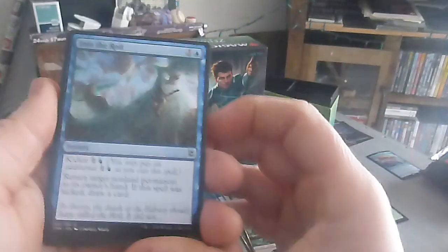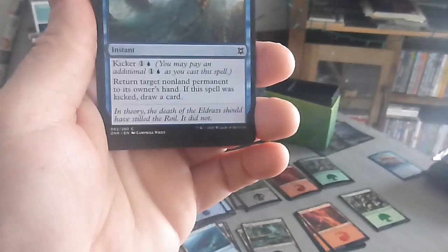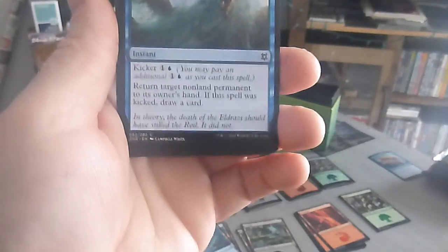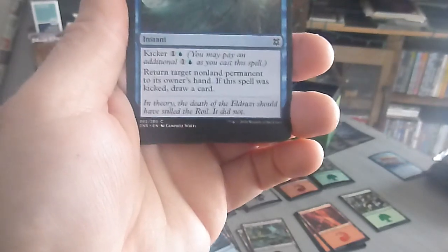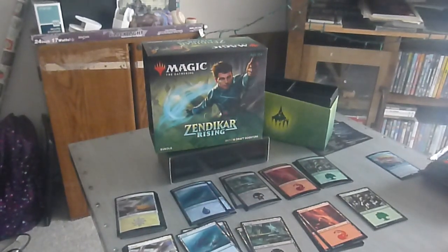Next one up is Into the Royal — a two drop, one colorless one blue, instant. Kicker: one colorless one blue. Return target non-land permanent to its owner's hand. If this spell was kicked, draw a card. So, nice bouncy spells.